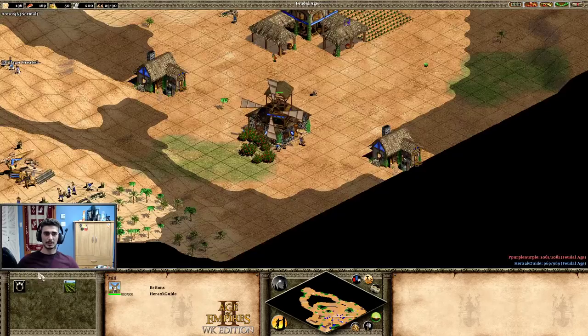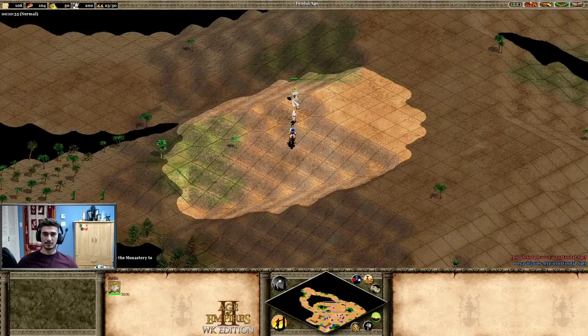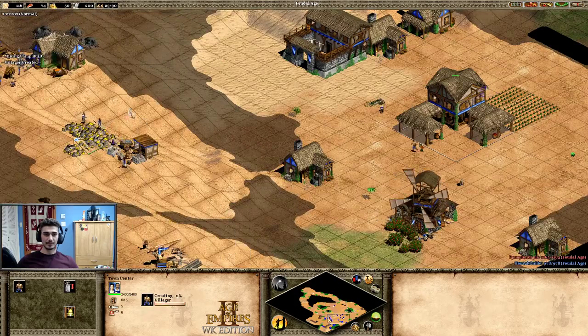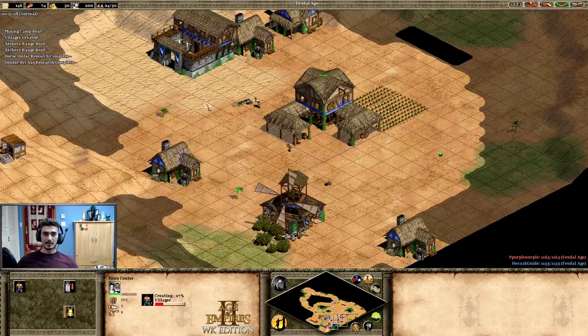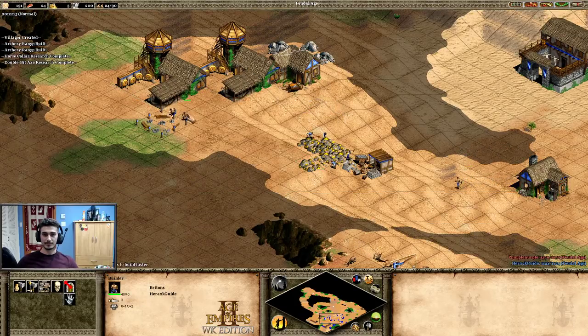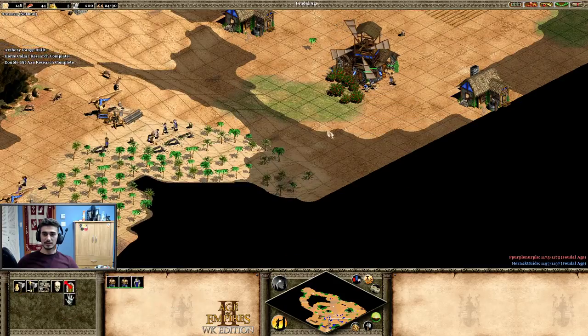Getting a mining camp on the gold — it'll be tricky on the hill but that's okay. He's in the feudal age already. I'll skip horse collar actually — wait, let's get it. It's fine sometimes to skip it for men-at-arms builds, but for archer builds it's fine to get it. Sending villagers to gold, just like in my Celts video. I'm starting to create archers and wall up the map. I see spearmen coming out — interesting.